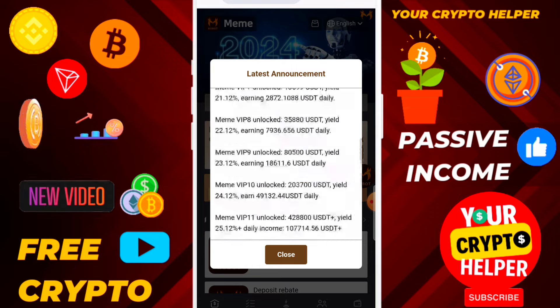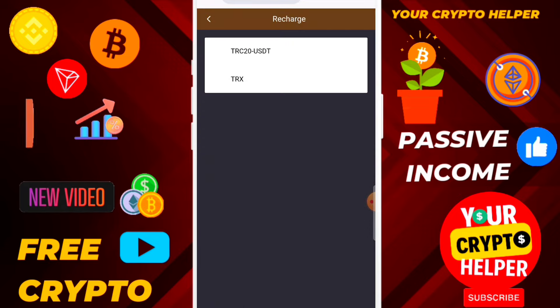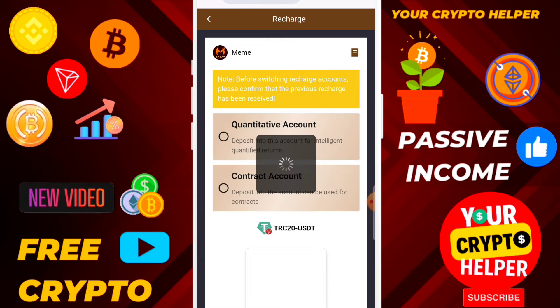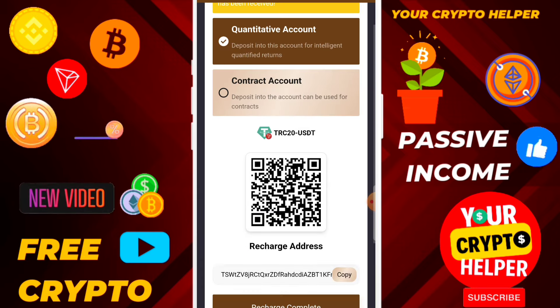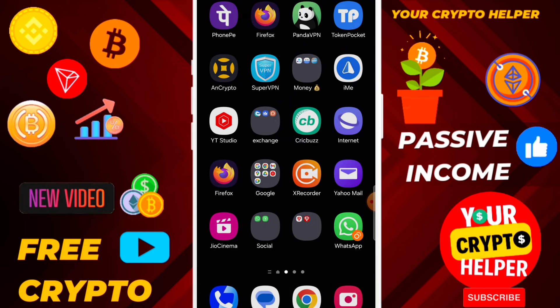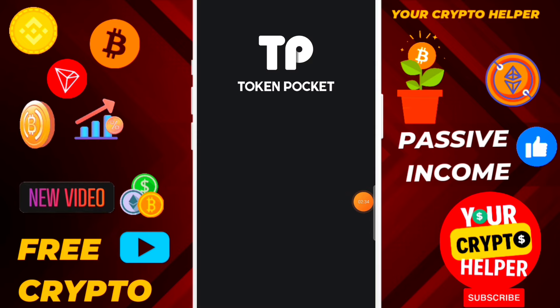Now I am going to invest on this platform. I am going to invest only 13 USDT. Just click on recharge, choose TRC20 USDT address. You can choose the quantity by account and copy the TRC address.